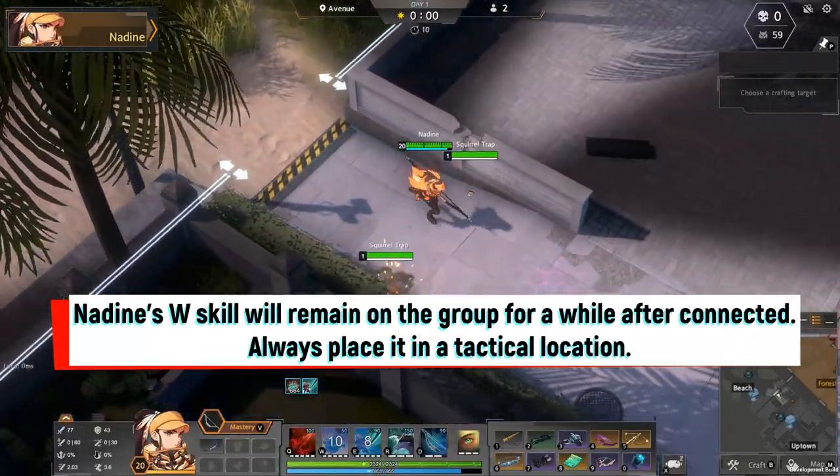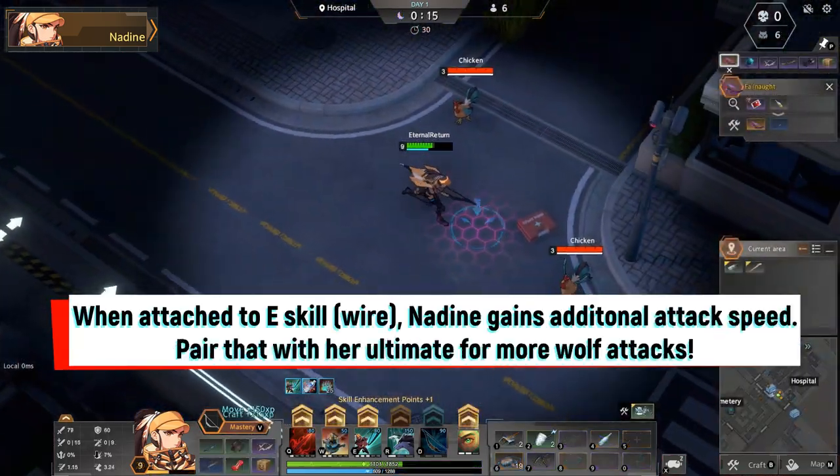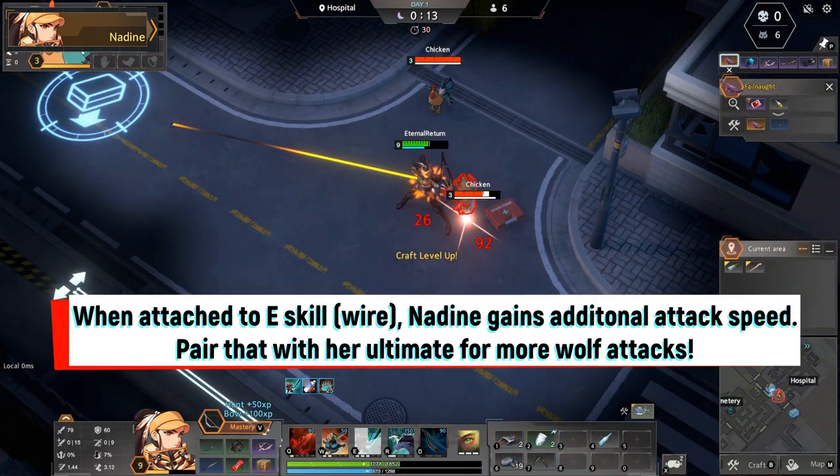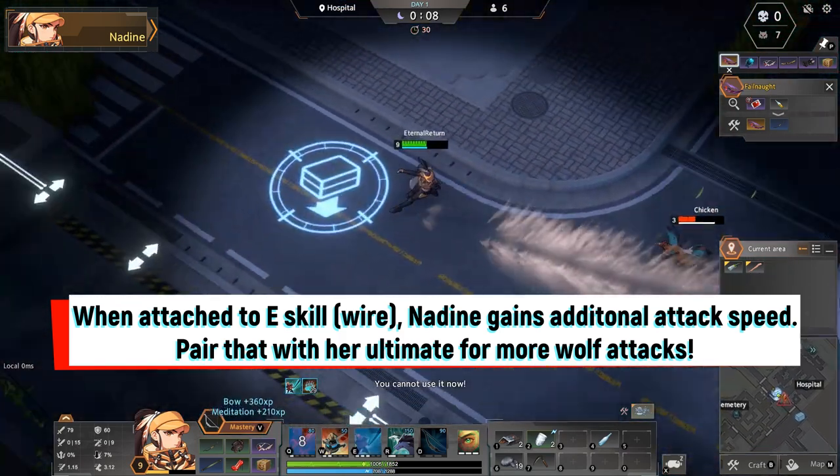Nadine's W skill will remain on the ground for a while after connecting, so always place it in a tactical location. When attached to the E skill, Monkey Wire, Nadine gains additional attack speed — pair that with her ultimate for more wolf attacks.